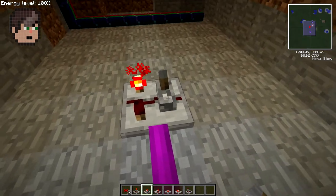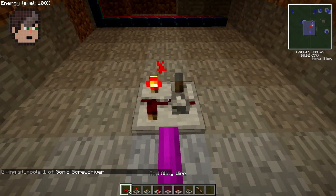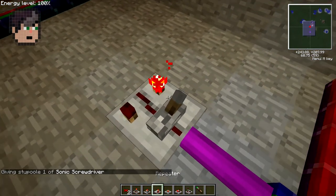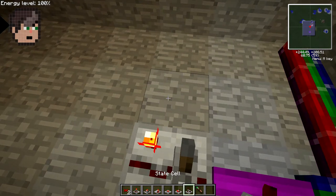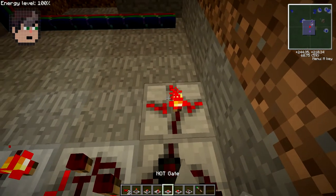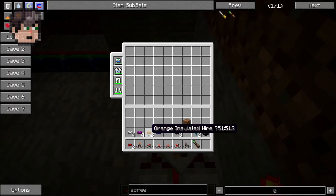You want the magenta cable to come and hit a toggle latch. You'll need a screwdriver to reorient it so the output signal is going that way. You want that to go to a pulse former, to a state cell, to a NOT gate, to a timer, and then output the closing or opening signal, which is white.